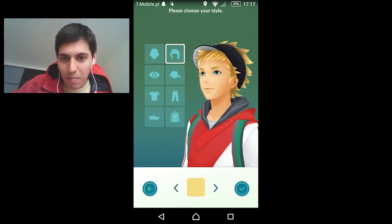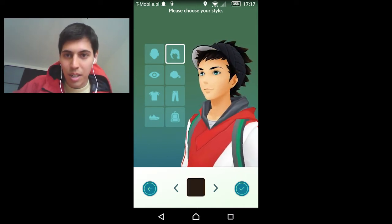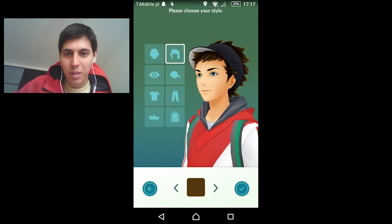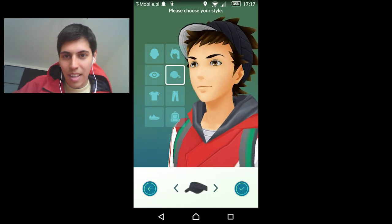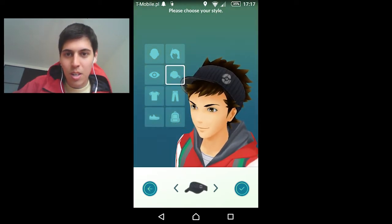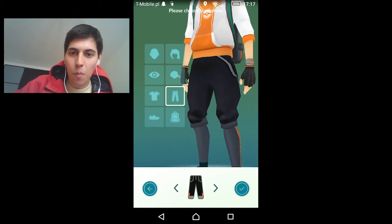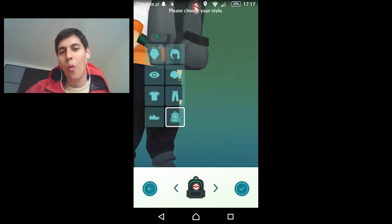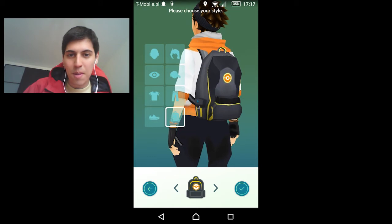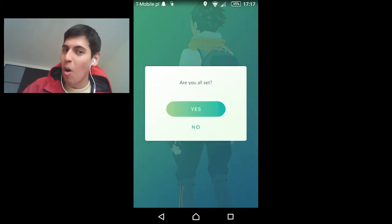They've got brown, bright yellow, red, blue, pink — whoa. Let's just go with the brown. Eye color — alright, the standard ones, let's go with light brown. The hat — three hats, I'm gonna go with this one. Shirt — nice orange shirt, let's go. Pants — gotta get the matching ones with the stripes and the shoes. We gotta match as well, going with the orange theme here. Not a big fan of the orange backpack though, so I think I'm gonna go with this one. Yep, I'm all set.